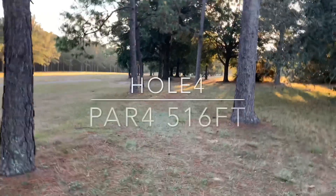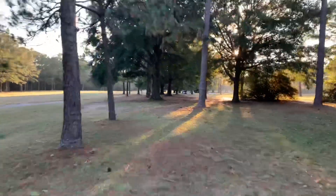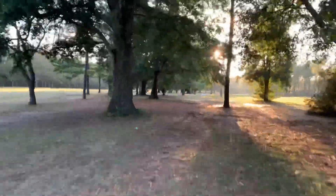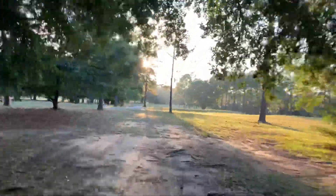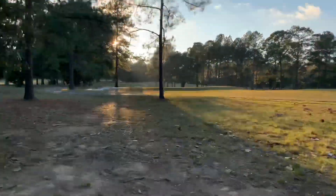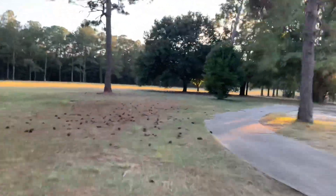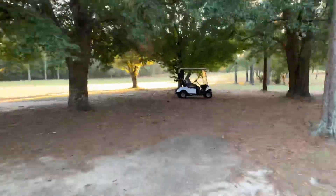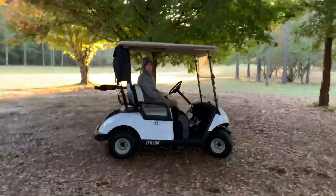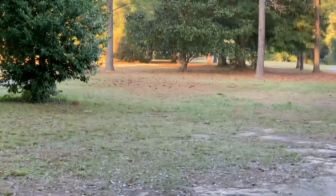Hole four: par four. Left side of the tree line is out of bounds. I'm going to take a nice soft approach shot to the right for easy placement, or you can try to take a big roller and try to get closer. The ideal landing zone is here — OB to the right, OB to the left along the tree line — then you'll approach where the basket will be.